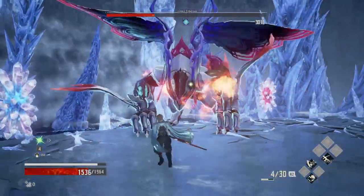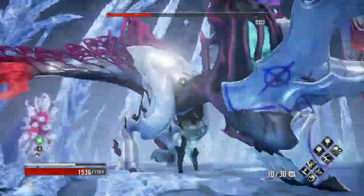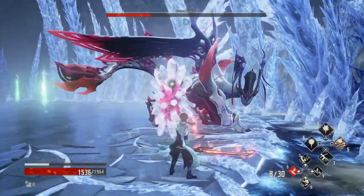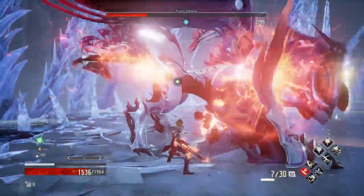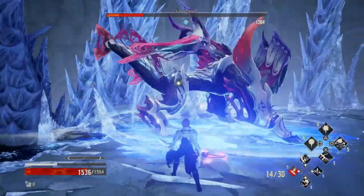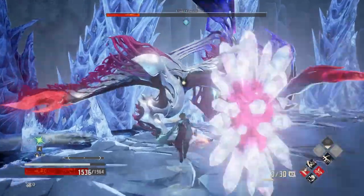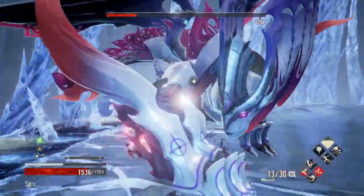Weapons with flame damage and flame buffs obviously work very well against her, and ice protection probably works too, although I haven't really tried it. It's pretty obvious from the type of enemy you're fighting, so I don't really need to explain that in detail.